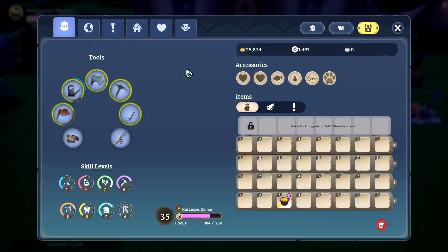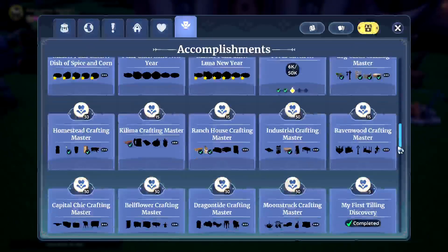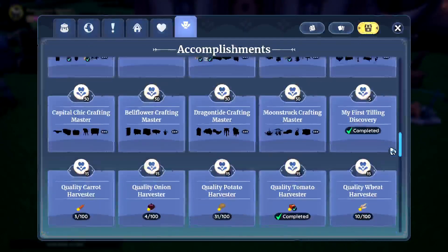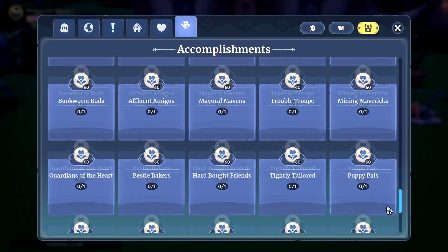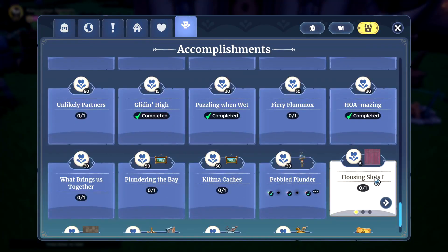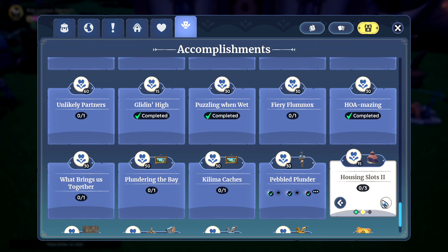And I'll show you this achievement. Go to accomplishments and scroll a bit. It's right here. So the first one you get a siding, but on the second one you get a free gazebo.